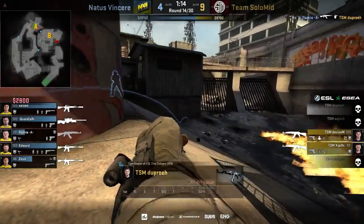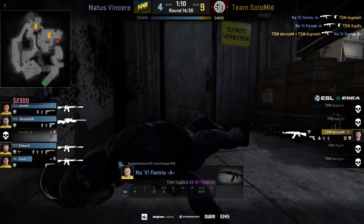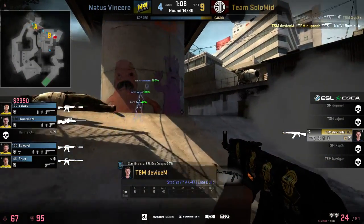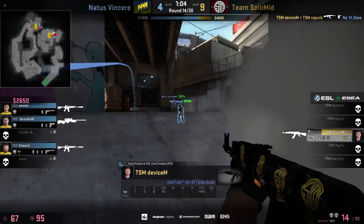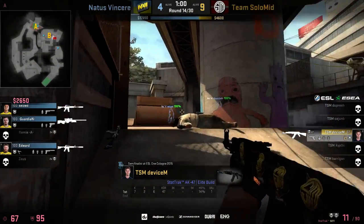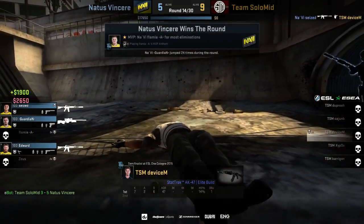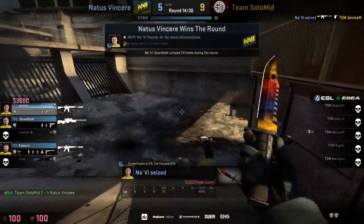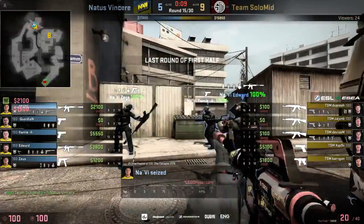When you miss shots like that it doesn't help much. Flamey takes out two — he's been a wonder boy the last couple of rounds. Device sees if he can do the damage, takes out two, almost a third but can't quite connect. There's a flanker as well. Cease almost connects with that running shot and NaVi get their fifth round on the board.